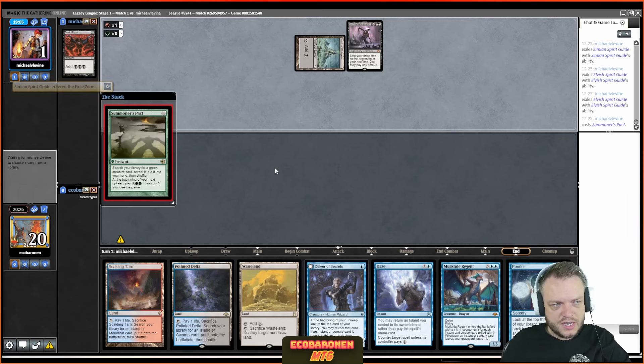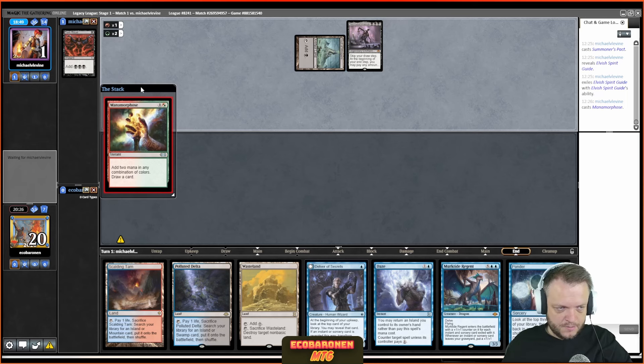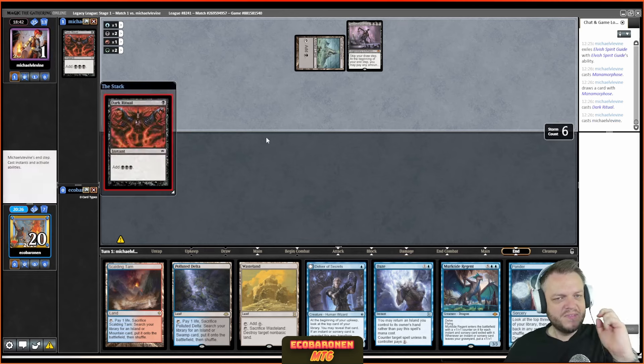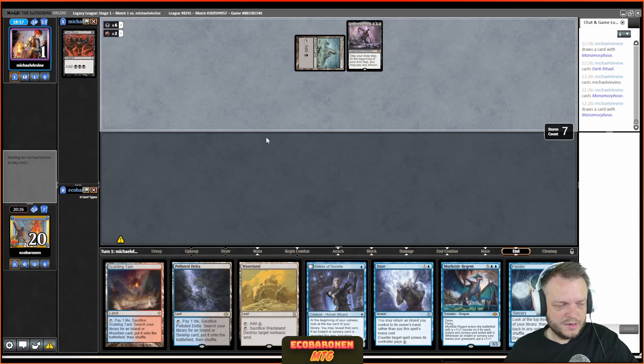If my opponent's deck is so all-in that mulliganing to four is normal practice, then my hand might be a bad keep and I don't give myself a chance to win. The other side is my opponent mulligans to some Chancellor hand or Pact hand and I mulligan to an even worse hand. I think my waiting time — considering my hand — actually hurt me quite a bit. If I had infinite reps against this deck I'd just know if I could keep that hand and make a quick decision.